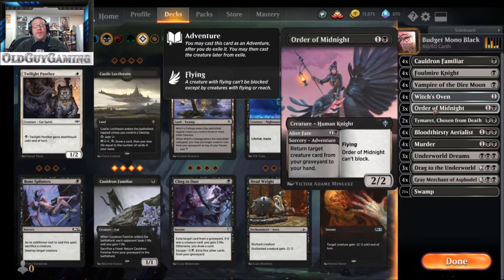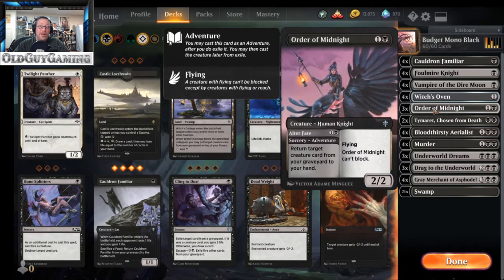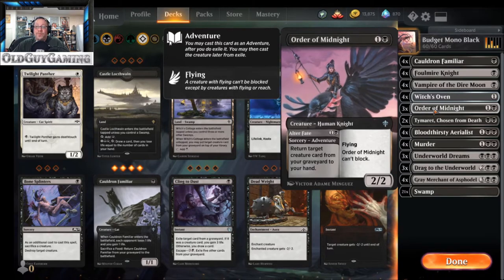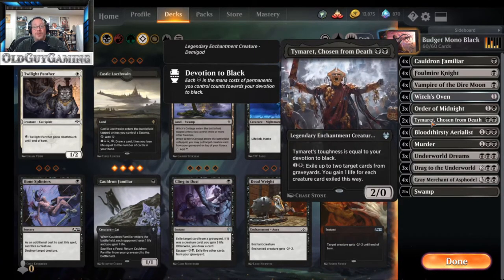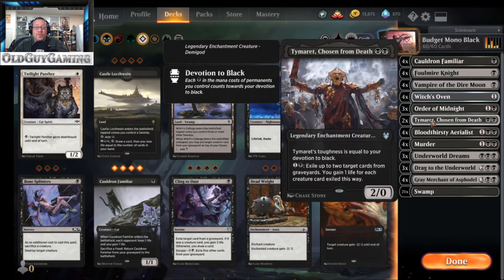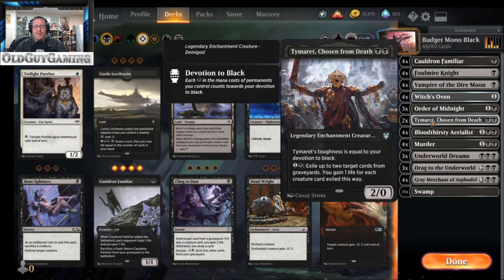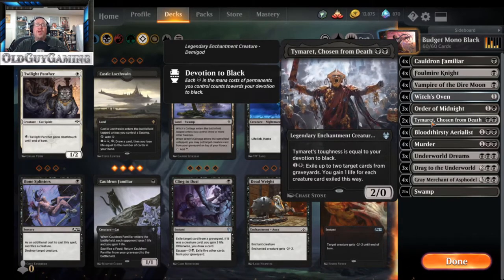The two-drops: Order of Midnight lets you bring large creatures back from the graveyard — Gary being the big one. With its adventure mode you can return a creature card from the graveyard to your hand, or just cast a flying 2/2 that can't block but flies over things. Chosen of the Dead is a 2/0 but its toughness equals your devotion to black, so he can be a decent blocker. He also lets you exile two cards from an opponent's graveyard for two mana and gain one life for each creature exiled — great against graveyard recursion decks.